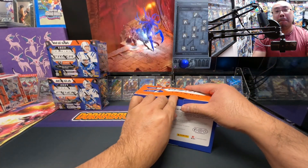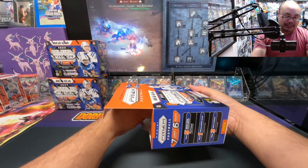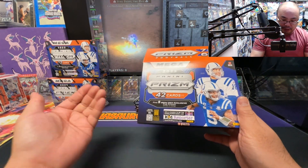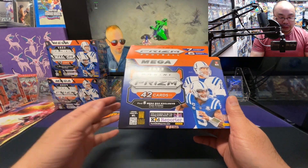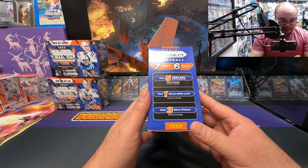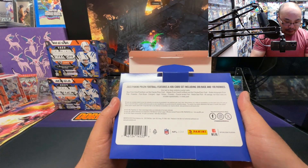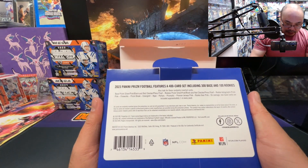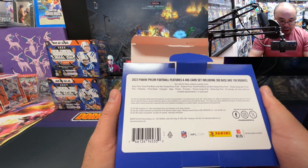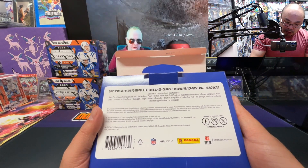I've joined hobby breaks and gotten burned. We're looking at 42 cards per box, five mega exclusive pink prisms, seven cards per pack, six packs per box, one mem on average, three silvers. We can find checkered, press proof — wow — and even some rookie autos.